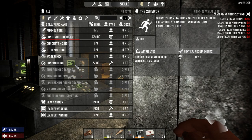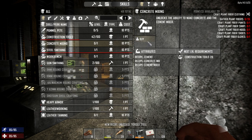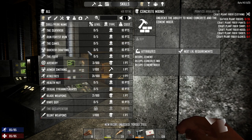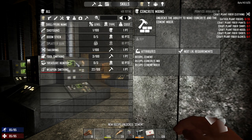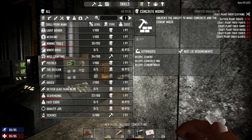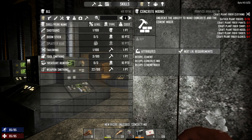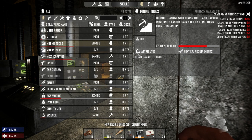Let me spend some skill points right now. I'm gonna spend on steel smithing first of all, and one on concrete mixing. Here we go. We got 19 more points, which is perfect.